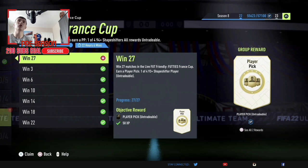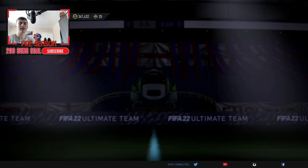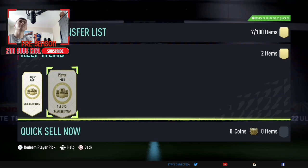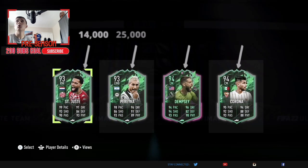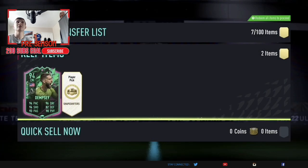And so we have come to the final set of rewards, which are both player picks — I believe they're both shapeshifter player picks. Just one's higher rated than the other: that one's 93 rated and this one's 94 rated. So we're going to start with the 93 plus one. There are a lot of big ones we can get in there, but we don't hit any of them. So we'll take a Dempsey because he gets better links for SBCs.